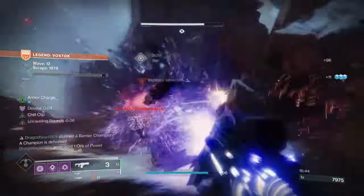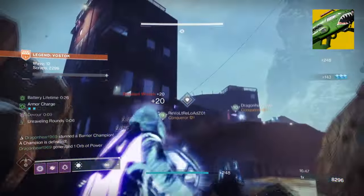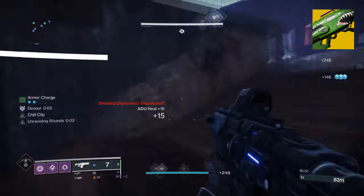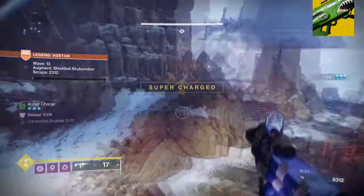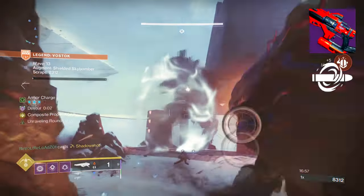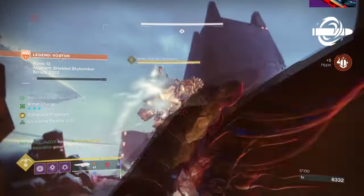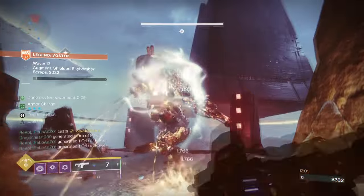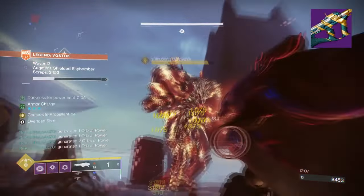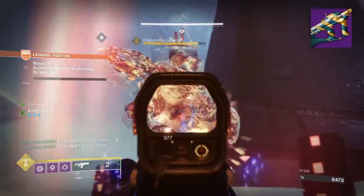To complement the chaos, I chose to have Dragon's Breath with its ability to create Scorch and Ignitions in one blast, which is great for taking out tethered enemies and locking down key choke points. Having Riptide with Chill Clip will be useful against the major threats and champions you will face. The main primary will vary by player, although I found the new Recluse with Feeding Frenzy to be nice.